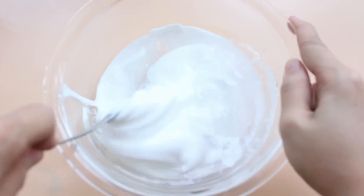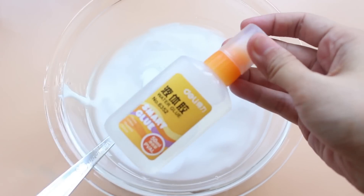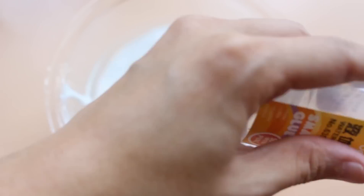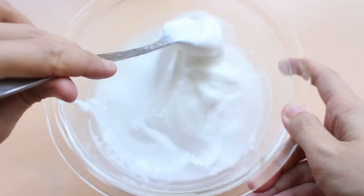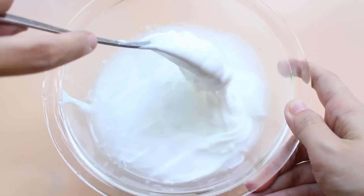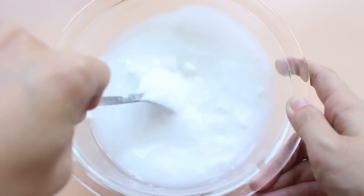Next, use the milk gel — 2 portions of gel, 1 to 2 pots of water — and then use the activator to create the slime. Just connect like this, and don't forget to add 20ml of activator, which will help the slime be very beautiful.